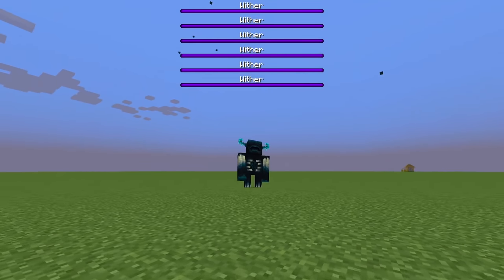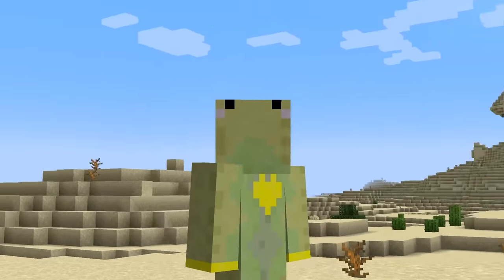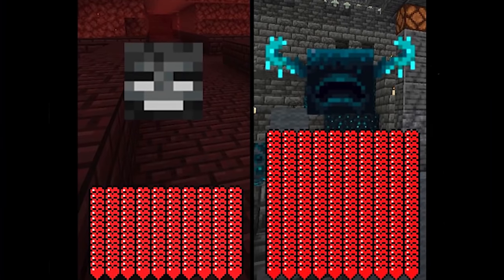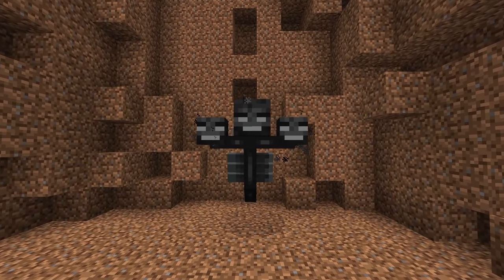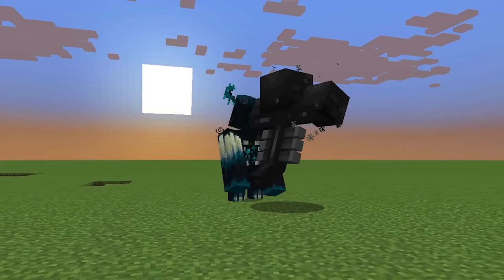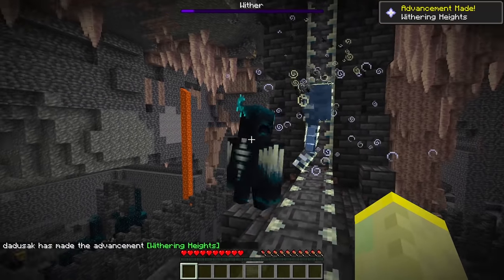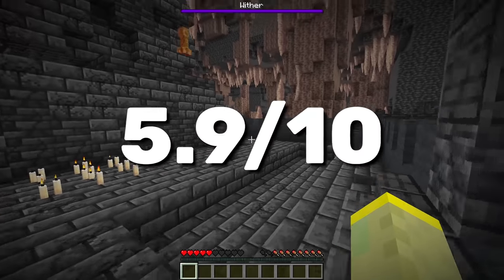To completely annihilate the warden, summon 100 withers and let them do the job. Let's be honest, no one has time for that, and 100 withers is probably a slight overkill. On paper, the warden is way stronger, but actually a single wither can't beat him. He doesn't have the ability to fly and even if he could, he can't damage the wither for some reason. There is a big issue with this method though — you're literally summoning another boss. 5.9 out of 10.